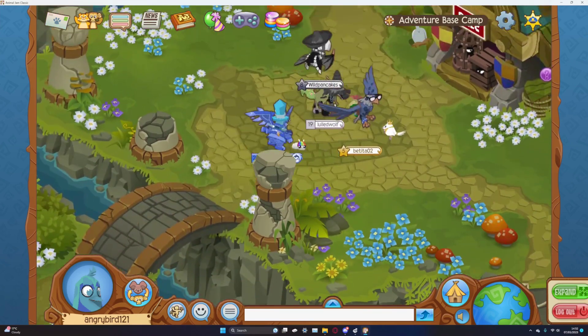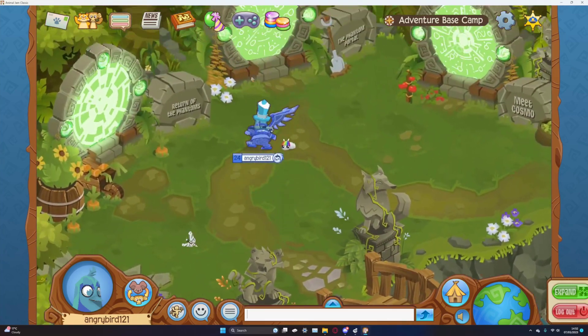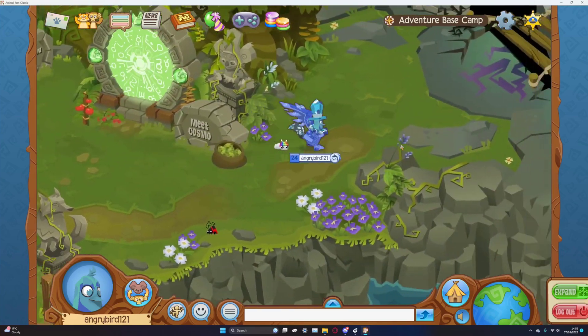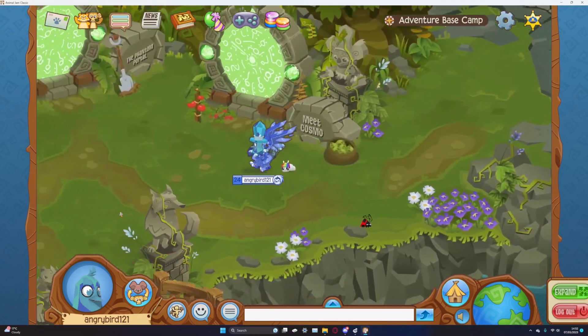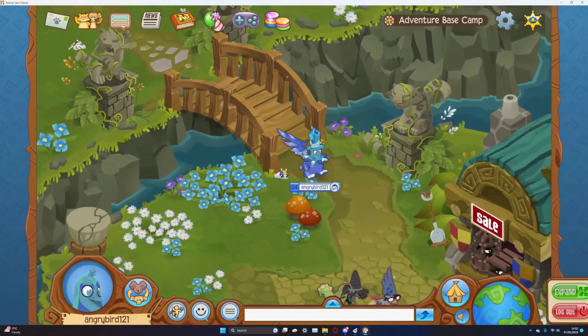It just makes more room for all the items. In Animal Jam Classic, it gets capped at 1,000 for Avatar items and 2,000 for Den items, and there's currently no way of expanding it.